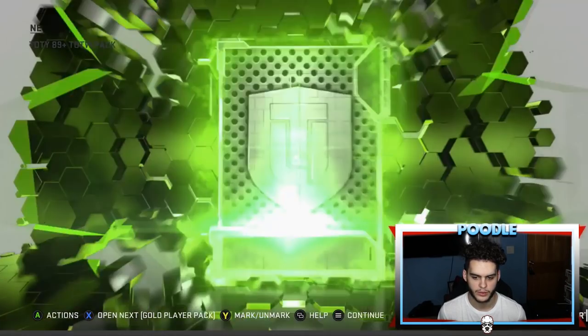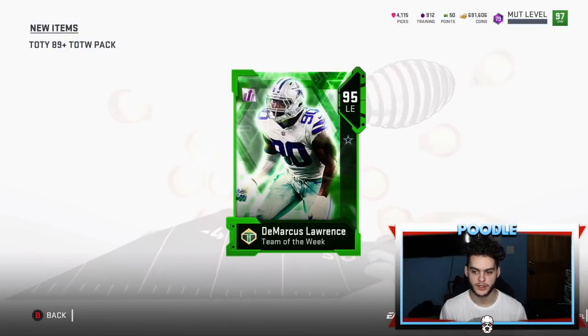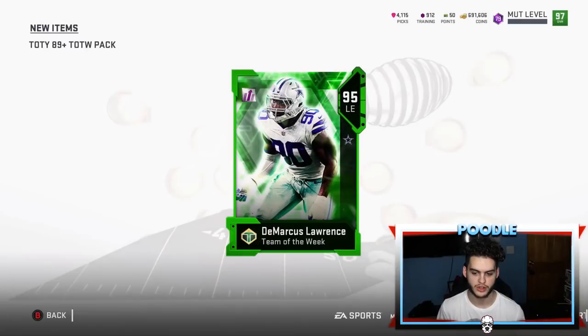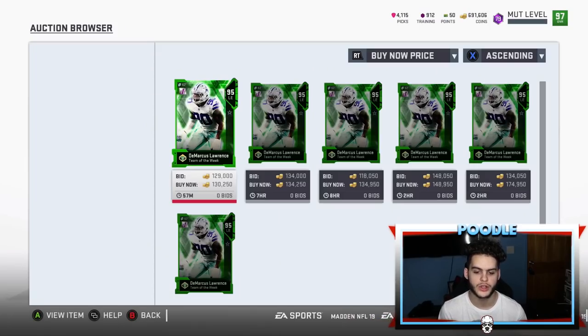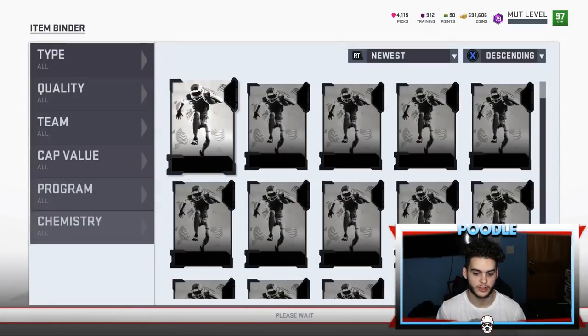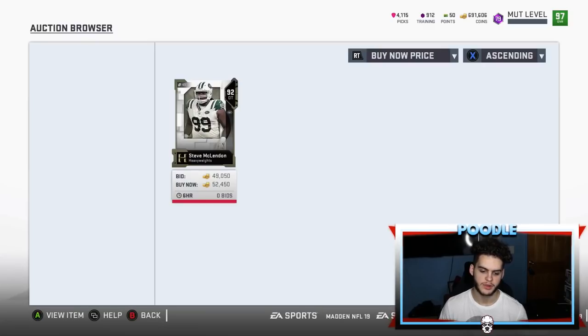What is it? 95 DeMarcus Lawrence — I'm pretty sure that is one of the best ones. That is 13,000 training. I don't know if he still goes for a ton — let me check. He goes for 130K! That's pretty good. I mean it's not as good as it used to be — I bet he went for like 300K at one point.